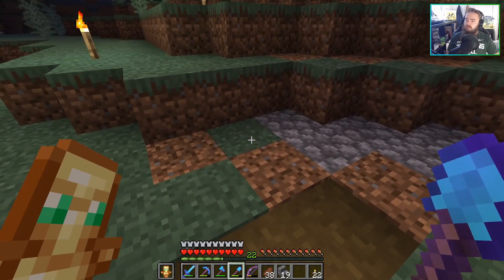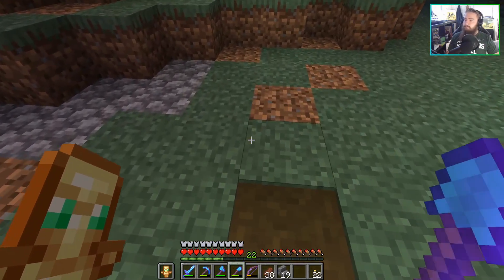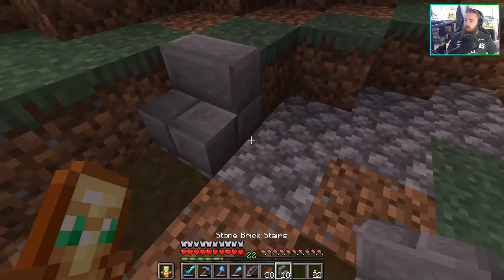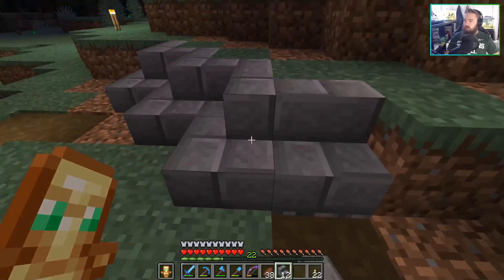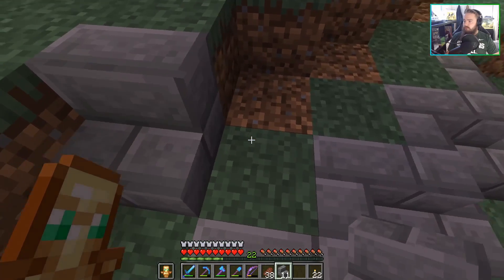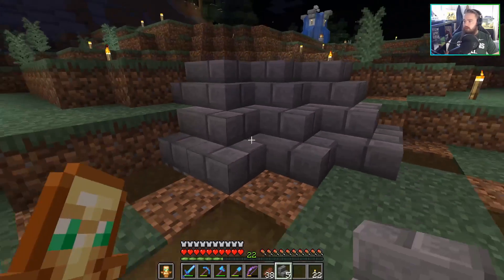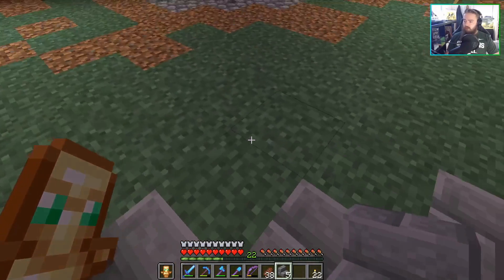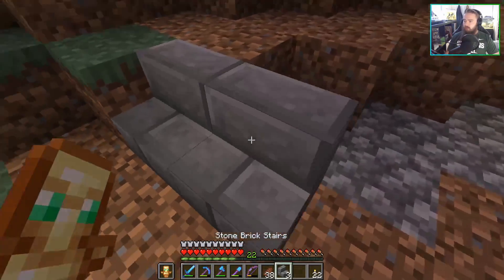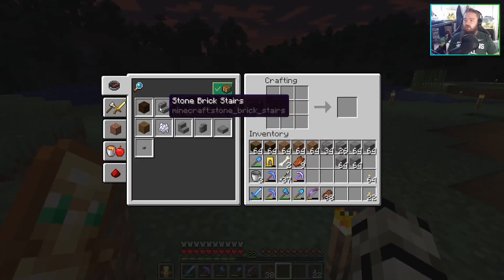From here we can easily do something like this. We'll actually leave some of the rest of these to pay their way out. We'll obviously do something like this — you know the drill. And we're gonna continue this upward, probably like this. But we're gonna need more, aren't we? This is actually pretty good here. Then we're gonna continue to connect this all the way over here and make the same design. But we do need more stone because we didn't grab enough.